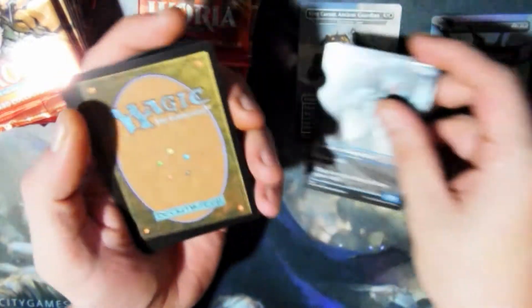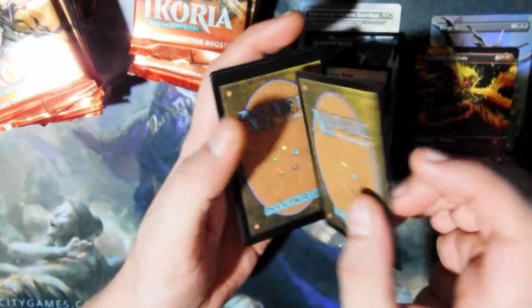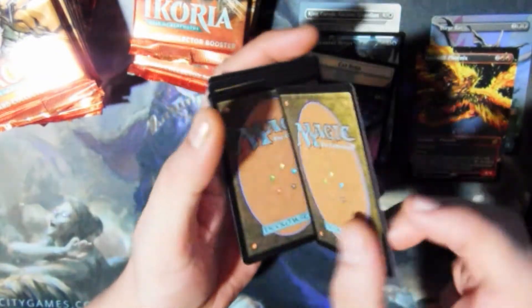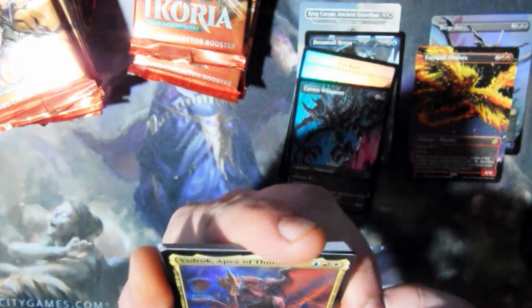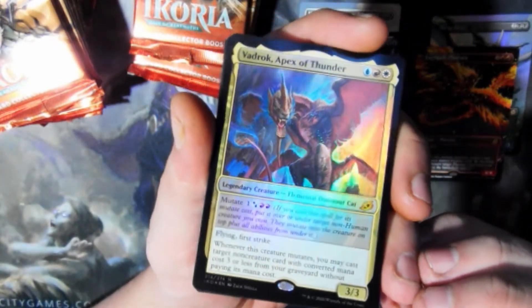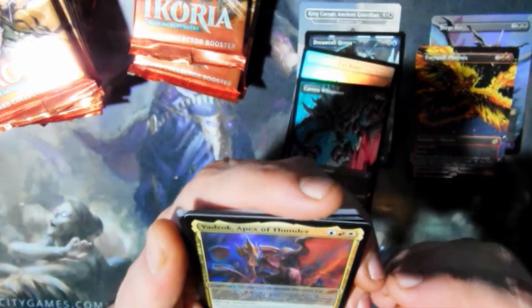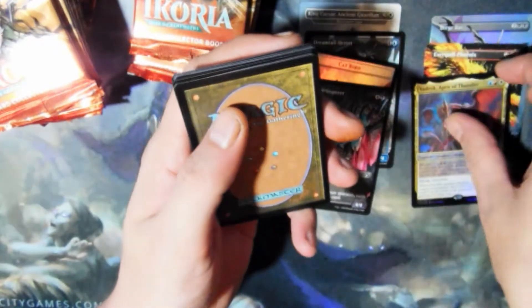Dream Tail Heron. I got cards all different colors. Double Token, foil. I don't know what's what now, I'm all confused. Another Cavern Whisperer — I think that's my third one. Badrox Apex of Thunder. Is that the one the Dorat is all part of? I don't know. Dinosaur Cat. We did pull a Mythic — Foil Mythic Emergent Ultimatum.